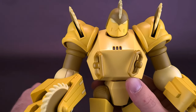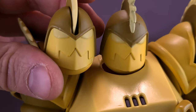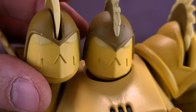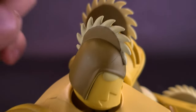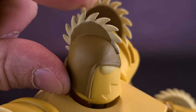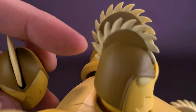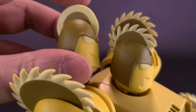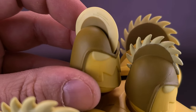Finally, the figure comes with swappable head sculpts. The first alternate is close to the default — mouth closed, same eyes — the only difference being the top of the head has a buzzsaw that doesn't actually spin. What he has instead is a head where the buzzsaw teeth are done away with and made smooth, so it already looks like it's spinning.